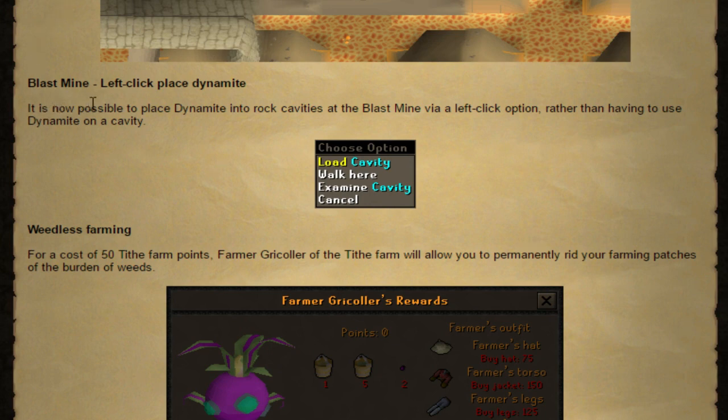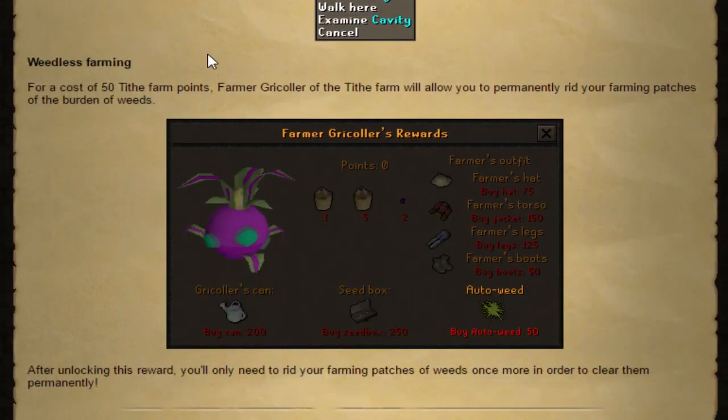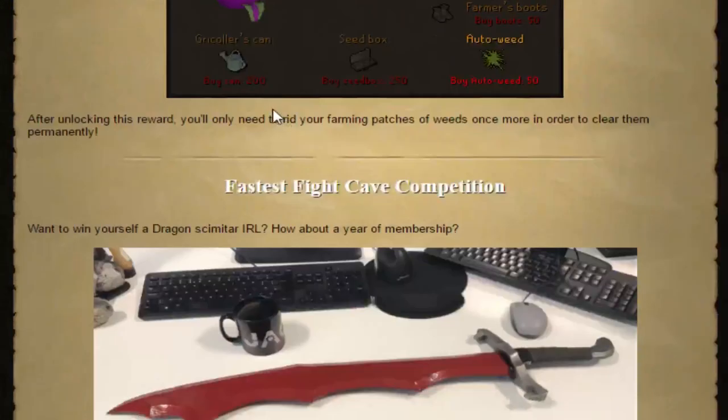Blast mine: it is now possible to place dynamite into rock cavities at the blast mine via a left-click option rather than having to use dynamite on a cavity. And weedless farming — for a cost of 50 tithe points, the farmer of the tithe farm will allow you to permanently rid your farming patches of weeds, so weeds will never grow on them again.